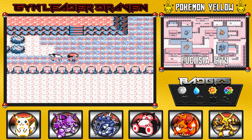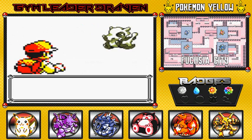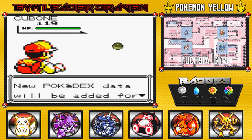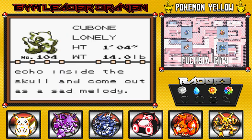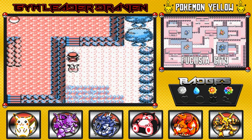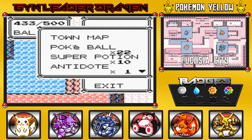There are a few items here — just be careful about how much stuff you carry. I'm going to try and capture a Cubone because I think you can eventually get a Machoke out of it. Look at that — first try, we got ourselves a Cubone! The Lonely Pokemon — it wears the skull of its deceased mother and its cries echo inside the skull and come out as a sad melody. Wow, Cubone is just a sad, sad Pokemon. Found ourselves a Carbos which I'll be using for Snorlax since it's the slowest Pokemon we have.